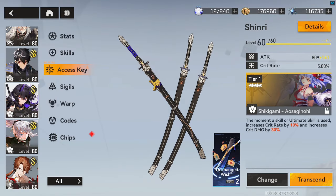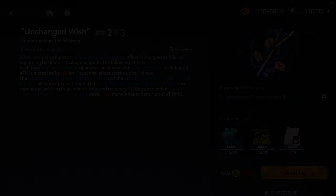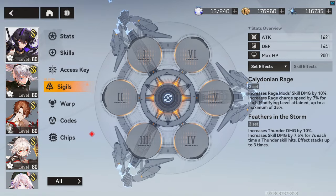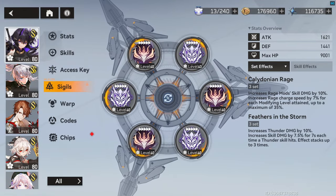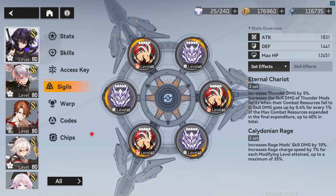For Tsukuyomi, try to get her Synergy upgrade to level 2 if you are running the Free-to-Play Functor, and level 3 if you have her Signature Functor. For Sigils, Feather and Caledonian is going to be your best in slot if you are running the Free-to-Play Functor. You can change Feathers to Eternal Chariot if you have her Functor.